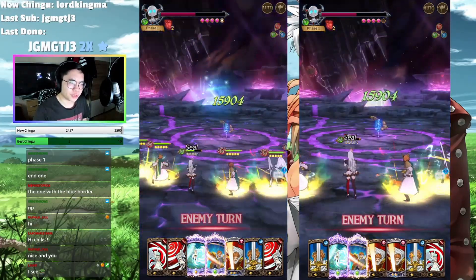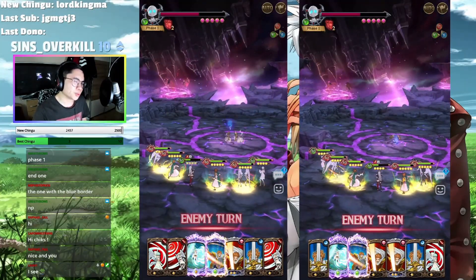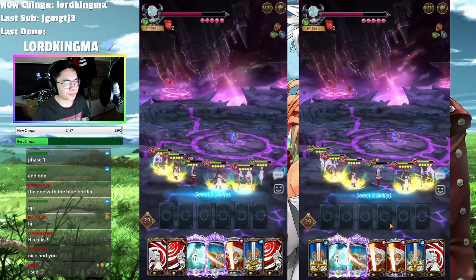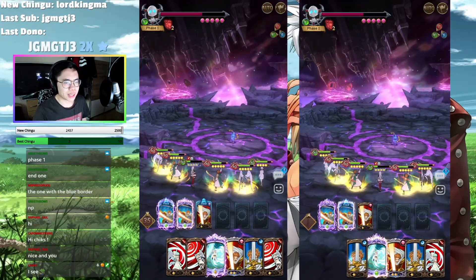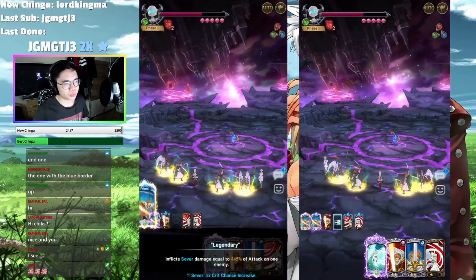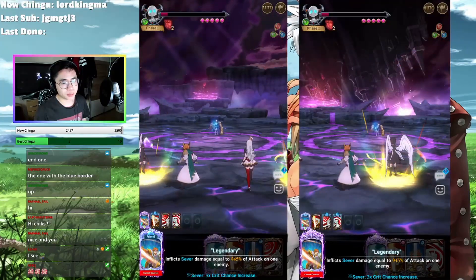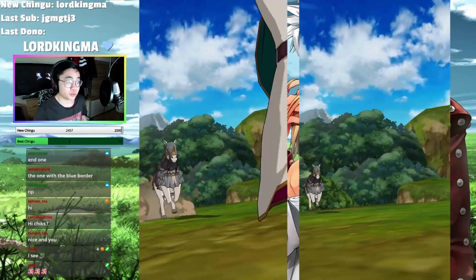So it doesn't even matter if you have a two-star buff or not because it's not that mandatory. Getting the ult right away is pretty good because just imagine she would have sealed one of the others — that would have been pretty bad for us. So what we're going to do is we do this, we do this, and now we can dump any cards. I will merge here and we can dump cards here too. So here as you can see, it's going to be a super easy clear, and the second one will finish off everything and we are good to go and move to transition.